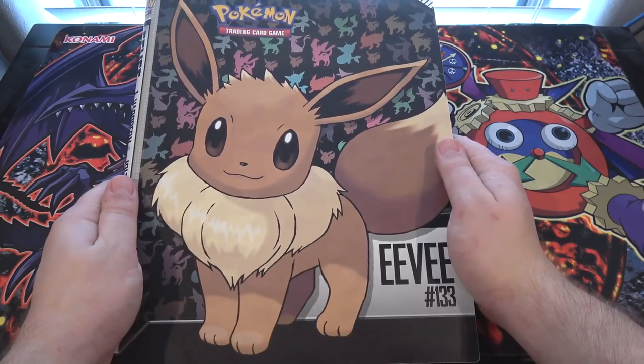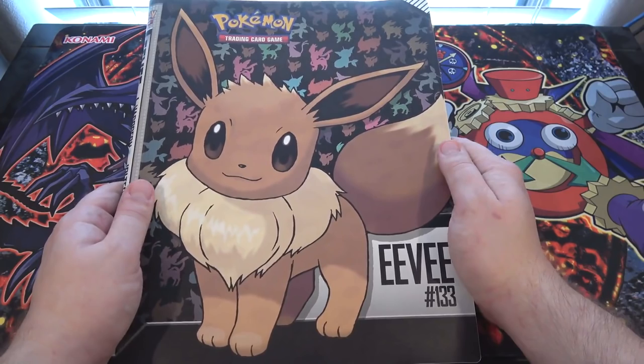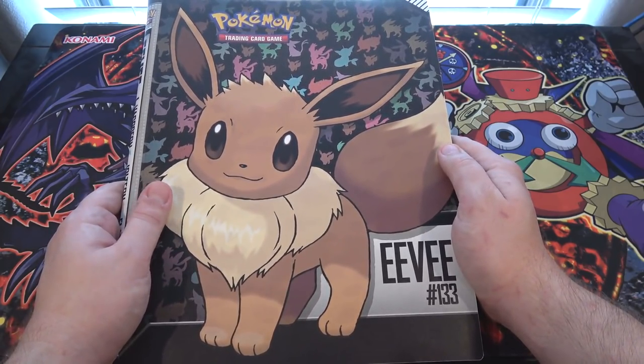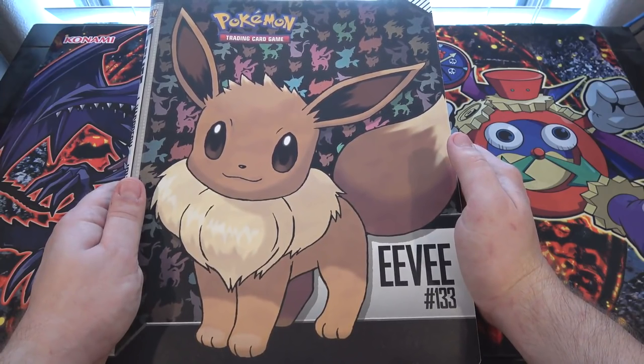First off, I'm using a Pokemon binder for this Yu-Gi-Oh collection video. It has Eevee on the front, and it's a really cool binder. They have plain binders that Ultra Pro always has, but this one's awesome. They actually have a bunch of different Pokemon binders you can get.